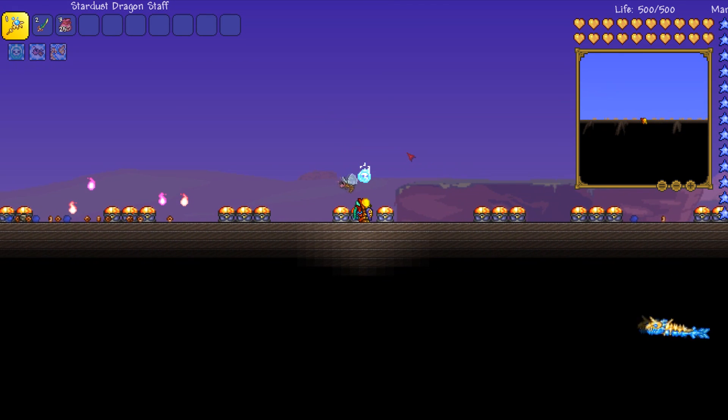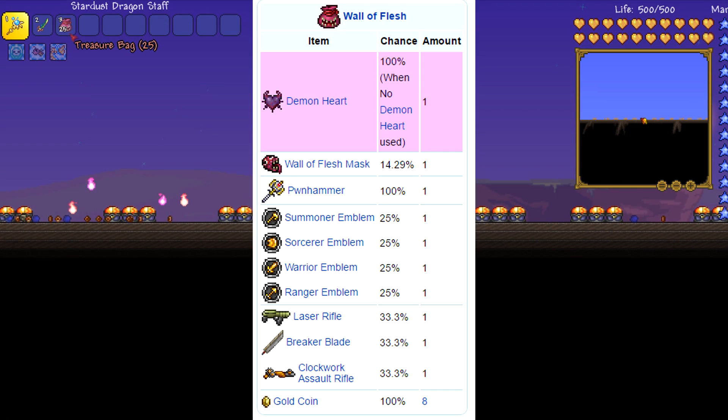Now this is the final pre-hard mode boss that you can come against in pre-hard mode. We have 25 Treasure Bags here. There are quite a few things you can get from the Wall of Flesh. We will 100% get the Demon Heart, Pwnhammer and Gold Coins. Now there are different things like the Wall of Flesh Mask which is 14.29%. We've got 25% on Summoner Emblem, the Sorcerer Emblem, the Warrior Emblem and the Ranger Emblem.